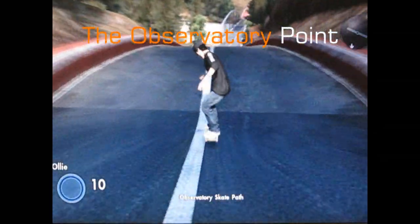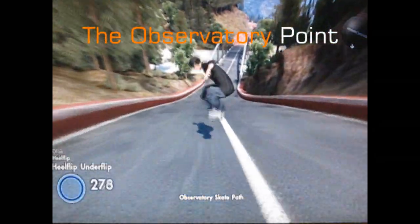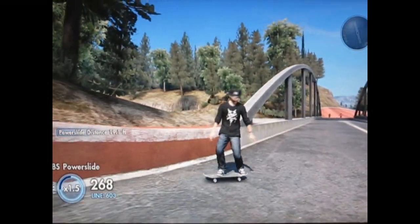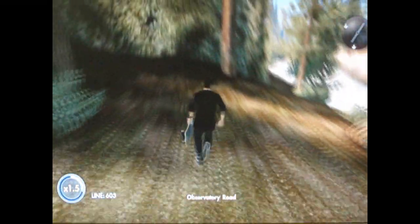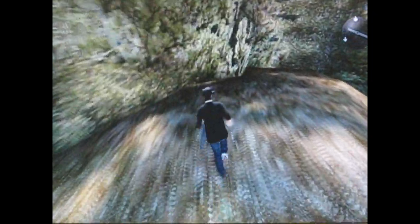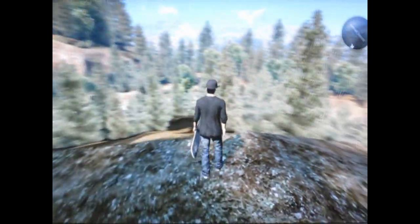The second one is the Observatory Point. You're going to take a left, skate down this red road, and stop right here. Now you're going to get off the board and just run off this mountain, all the way up till you're above here. This is the top — put a marker.